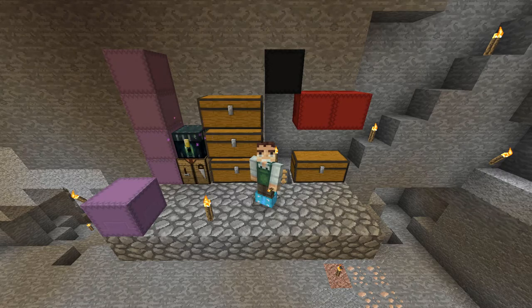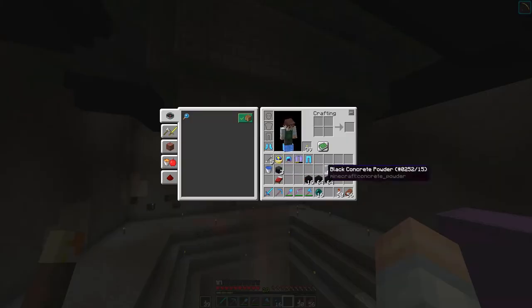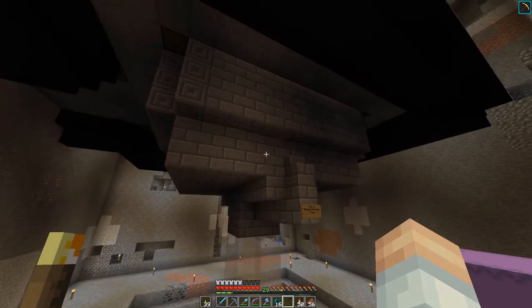In case you don't know where we are, let's just turn around — we are at the Skeleton Farm. Let's bring this back up, bring up the HUD, throw on all my armor. Well, not really all my armor, but you know what I'm doing.